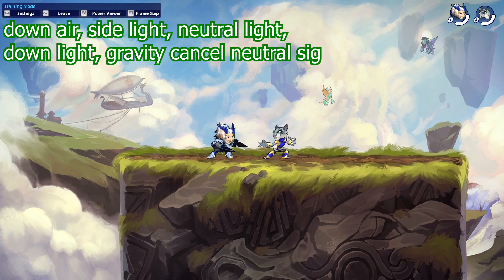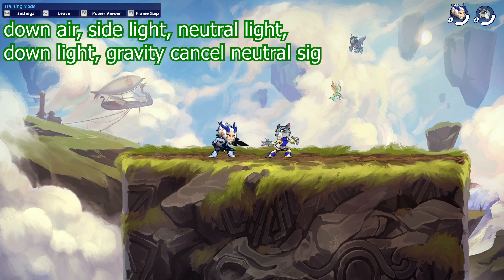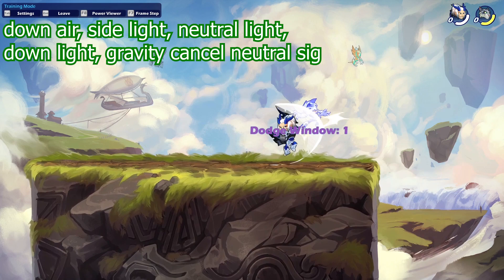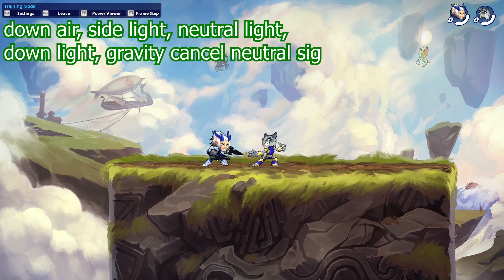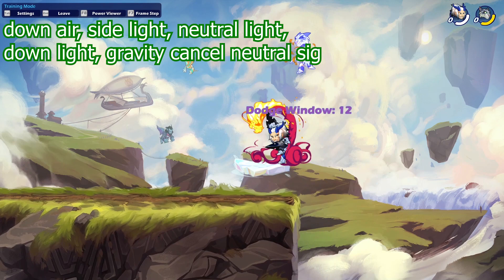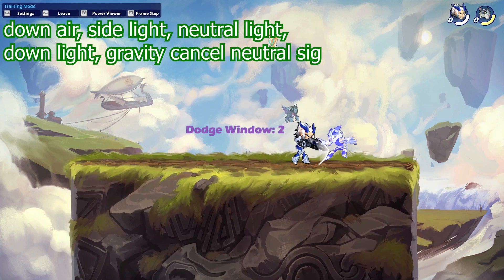Now for a harder katar combo: a down air into a side light into a neutral light into a down light into a gravity cancel neutral signature. If you don't know what a gravity cancel is, check out the first video linked in the description — it explains gravity cancels, chase dodging, and other Brawlhalla basics. This combo goes from white to orange damage instantly, packing a lot of damage into one small combo. The dodge windows are decent overall, with the last part being slightly higher, but it's still a really great combo worth trying out.